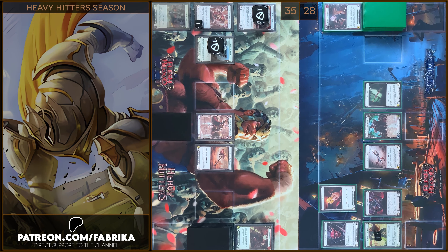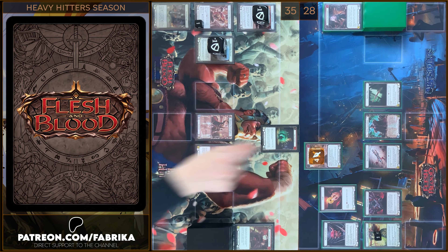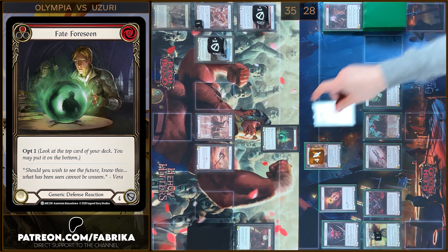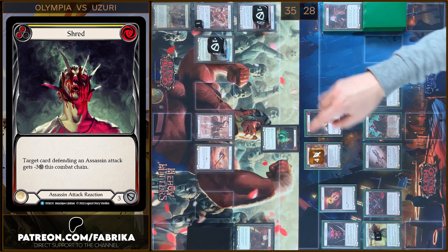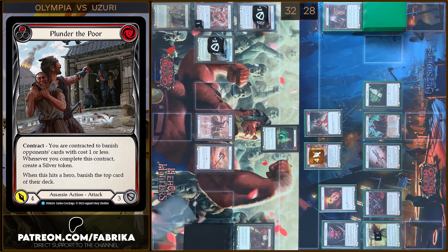Let's play Plunder the Poir. 4 damage. No block, no reactions. I'm gonna play Fate, I'm gonna opt 1. Let's turn it up. I'm gonna play Shred, let's go ahead. Fate first gains plus 3 defense, so you block 1. Any reactions? No. You take 3. I'm gonna create a Silver token.